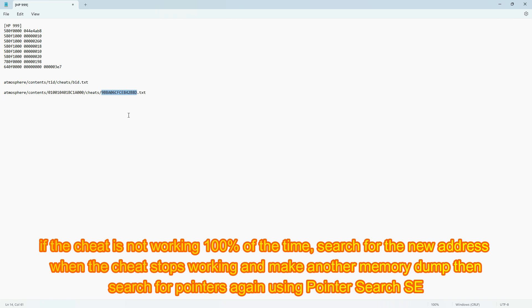If the cheat is not working 100% of the time, search for the new address when the cheat stops working, make another memory dump, then search for pointers again using Pointer Searcher SE.